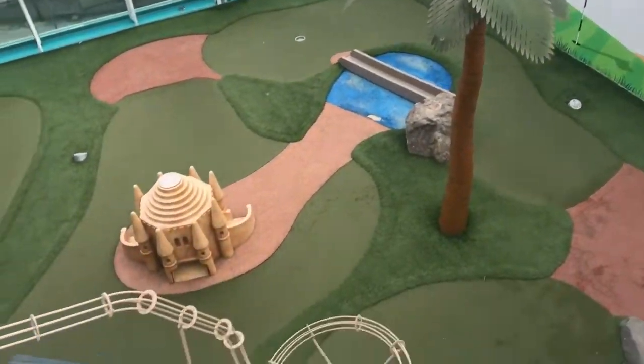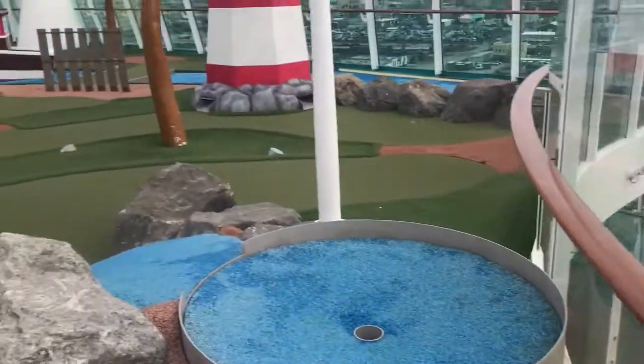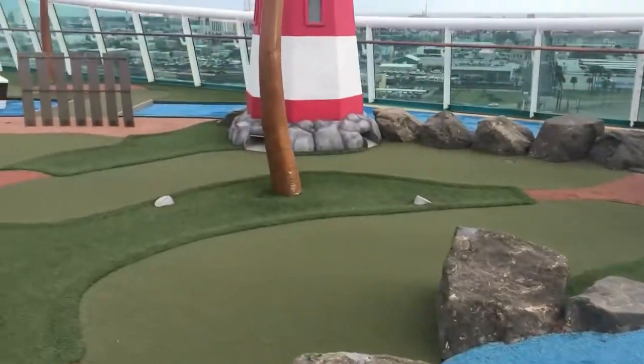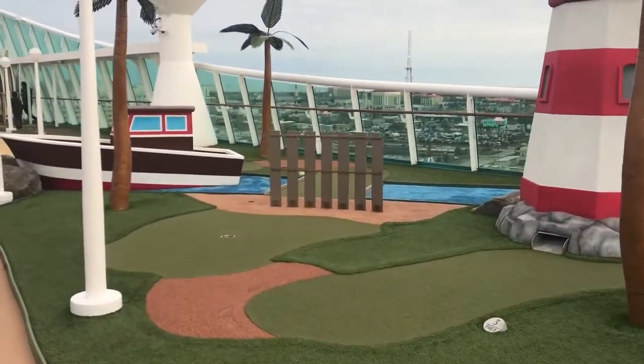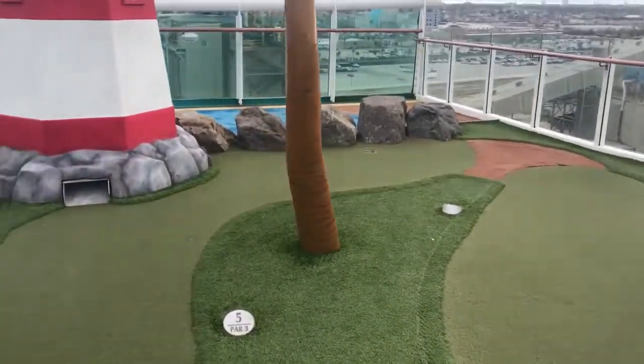You start playing on one level, hit the ball down a metal spiral thing, and it lands on the next level by Johnny Rockets where you finish out your game. I just wanted to share where the miniature golf course was and how cool it is to have a two-story setup. Thanks for watching — please like and subscribe.